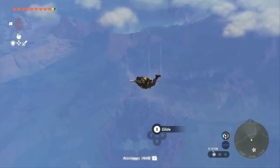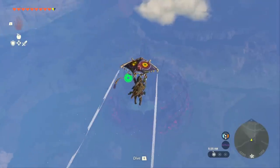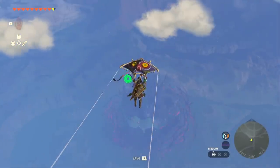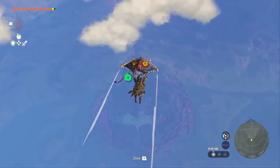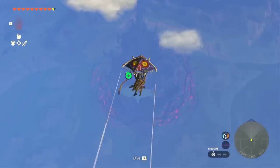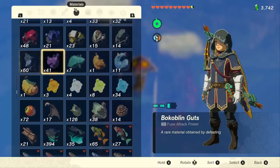Fast travel back to Lookout Landing and then launch yourself out of the tower again. Make sure you immediately activate your glider this time, because we're actually going all the way to Hyrule Castle. If you are doing this with one stamina wheel, you are going to need to eat that cooked Endura Carrot. But make sure to wait until that stamina wheel is almost depleted before you eat it.